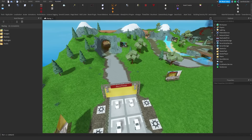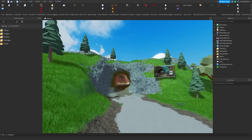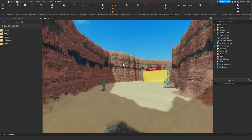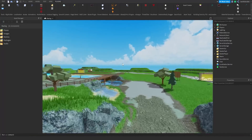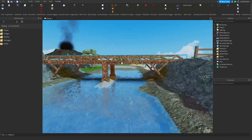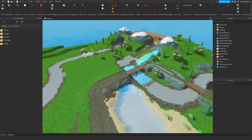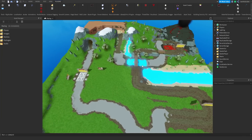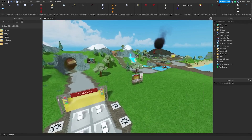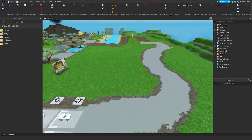Hey guys, welcome back to another video on the Road Builder YouTube channel. Today we're back in the fixing free Roblox games series — we've done this once before on a game called Line Runner, and this time we're doing it on the racing game. I don't have a scripter yet, but I need to get all my ideas together first, master the build, and get the whole map looking nice.